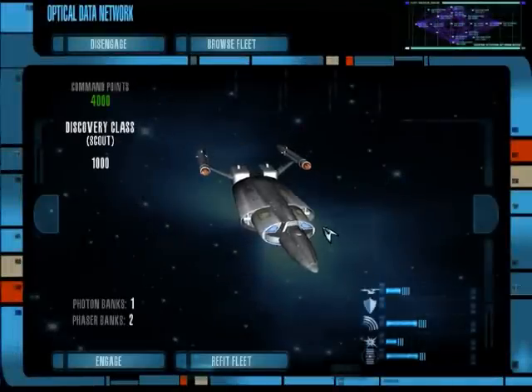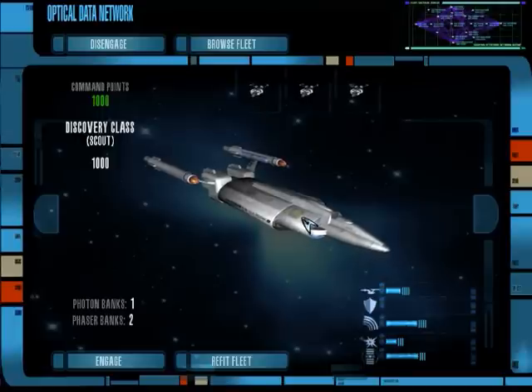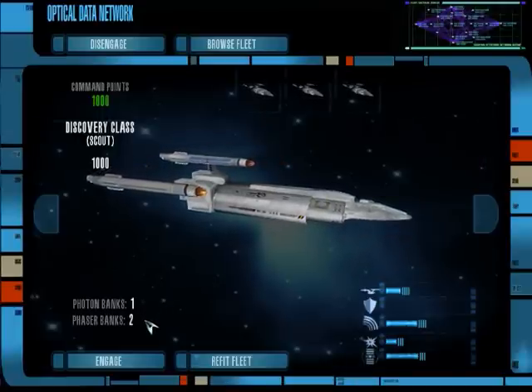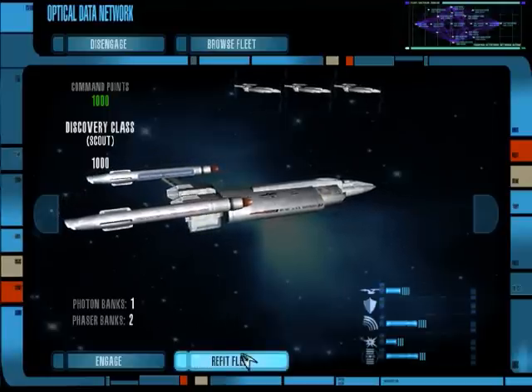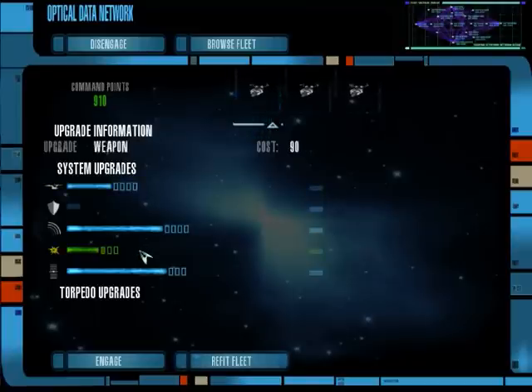It's the USS Define — we don't want that. Here it is. We want the Discovery class — get three of those. It's a very small ship with only one photon bank and two phaser banks. But it has a significant disadvantage as you can see from the stats: as an Enterprise-era ship, it has exactly no shields.